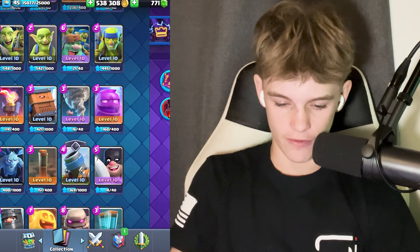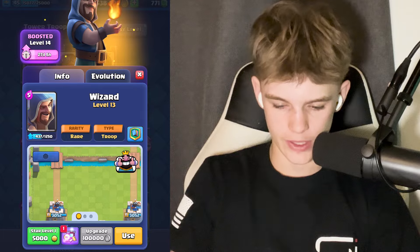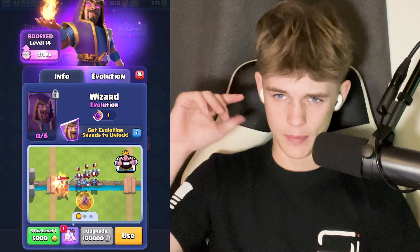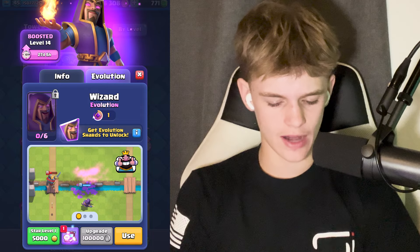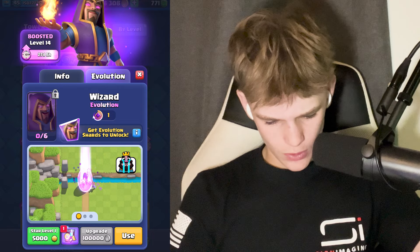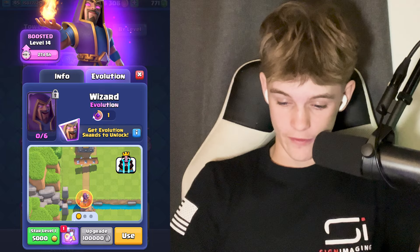Another new thing that just came out is the Evolved Wizard. The evolution gives him a force field which can knock back enemies, kind of like swarms. It's a little weird that it's a knockback even though he takes care of swarms, but whatever.